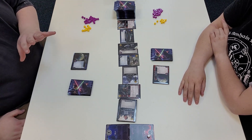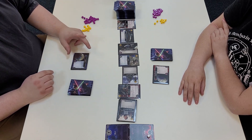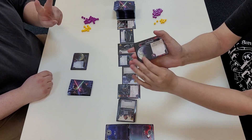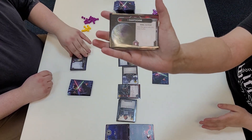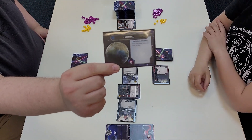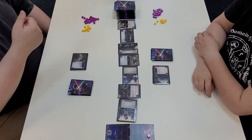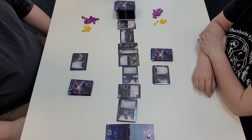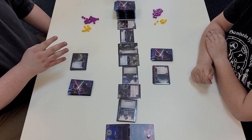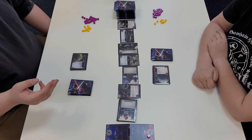I'm going to explain the objective of the game. The objective is to destroy your opponent's base. A short game is first to two, and a long game is first to four. We each have a starting base — mine is Lothal and yours is Dantooine. They both have an attack value of eight, so they are identical in stats to make the beginning very balanced.